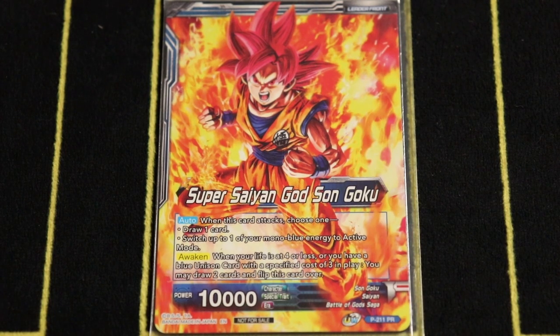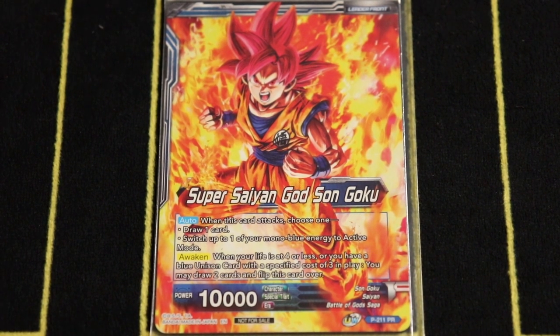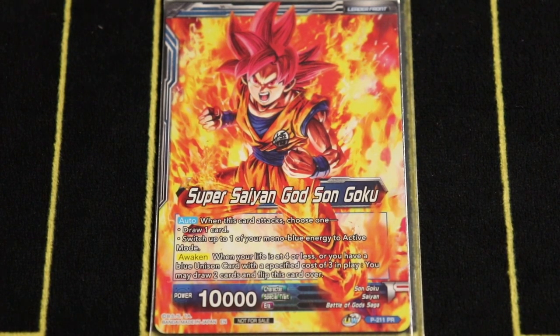Super Saiyan God Son Goku got a small errata on the front. When this card attacks, choose one: draw one card, or choose one of your mono blue energy and switch it to active mode. Before, you could only switch blue energy to active mode — not specifically mono blue — so there's a small restriction on the untapping, but the option to draw is huge.